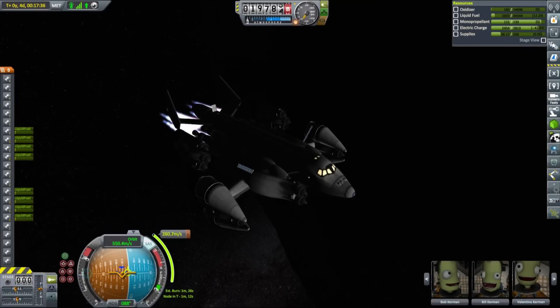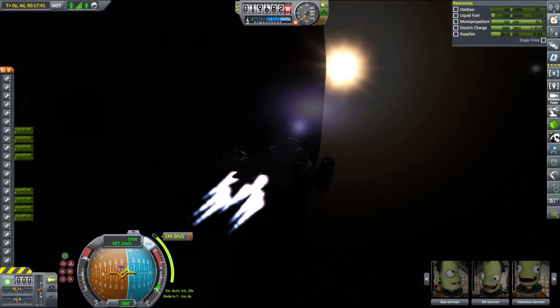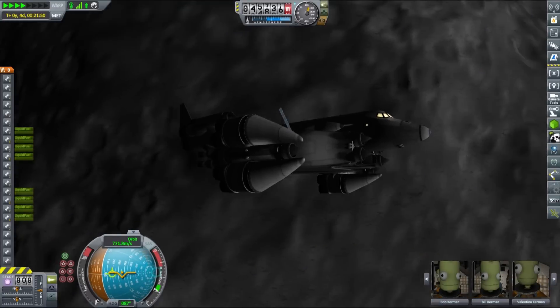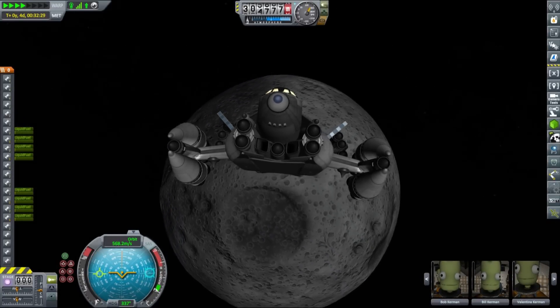The ship has proven to be very stable during flight and re-entry as it has a very large wing area underneath. If you would like to give Andromeda a try yourself the link as usual is in the description, and the ship is stock so it will work in your game without any mods installed.